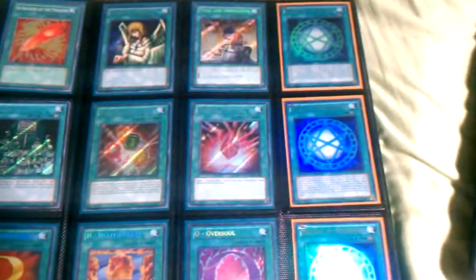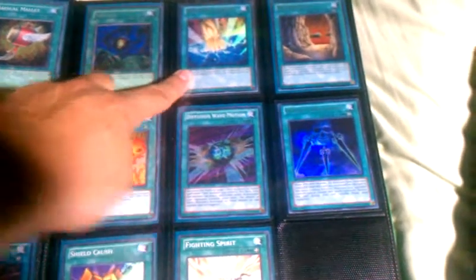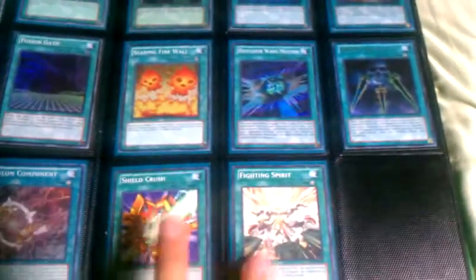On the right we got three Ultra Seal of Glory Calgos. We have a Secret Ryoku, Ultra Smashing Ground, Ultra Necro Valley, Ultra Swords of Kissing Light. These two are Supers, and these two bottom are Star Foils.